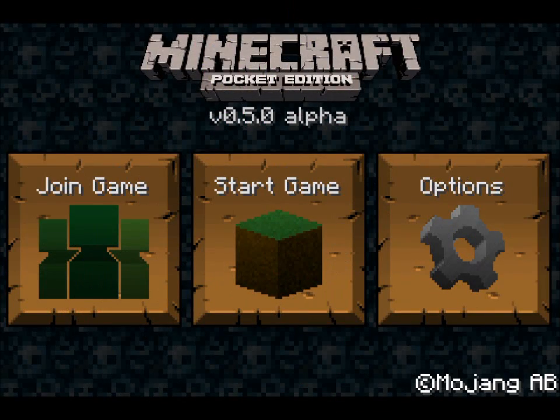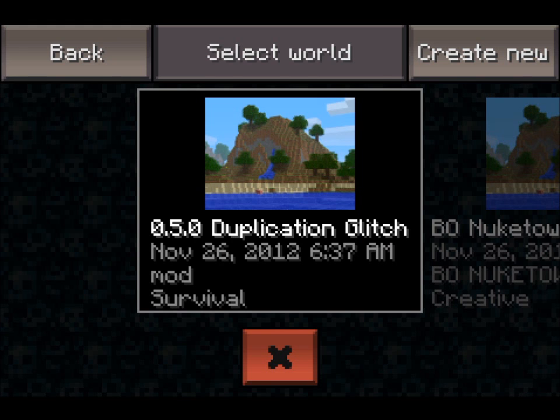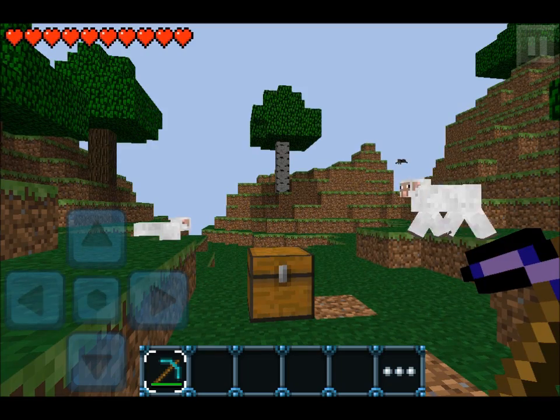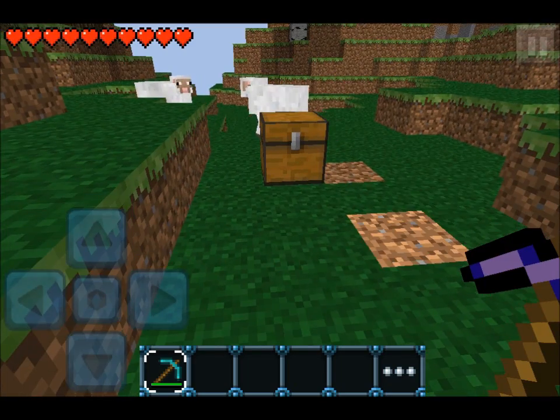Here's your menu — a 0.50 duplication glitch tutorial. Pretty simple. First you want to start up a survival map. All you really need is a chest and the item of your choice.